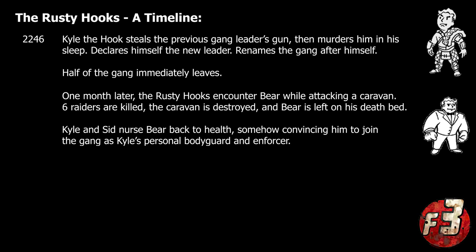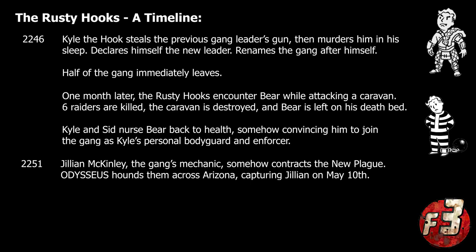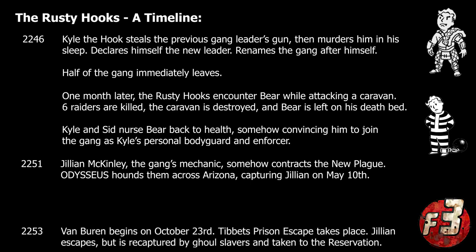Kyle ended up nursing the super mutant back to health, somehow convincing him to join the gang in the process. With Bear serving as both his bodyguard and right-hand man, Bear proved to be surprisingly intelligent, with the gang owing much of its limited success to him rather than Kyle. His raw physical power and seemingly unwavering loyalty ensured that none of the other raiders would ever try to wrest control of the gang away from Kyle. Years later in 2251, the gang's mechanic Jillian McKinley would somehow be infected with Dr. Victor Presper's personal strain of the New Plague. Finding themselves pursued by robots from the Tibbets Prison facility, the gang fled south, with Jillian eventually being captured in May of that year.